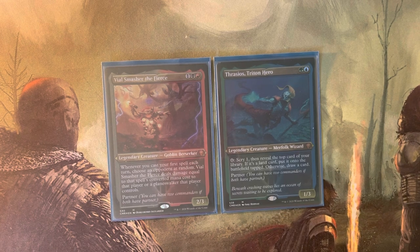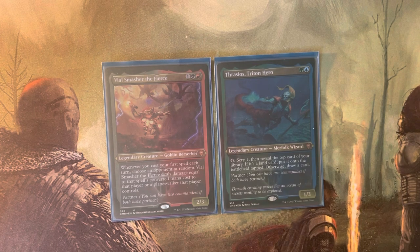Vial Smasher, on its surface, does damage equal to the first spell you cast each turn, making it a very mana-hungry deck — it asks you to cast large spells to get the most out of its effect. And if you're casting large spells, you need lots of mana. Thrasios also asks you to produce a lot of mana. The more mana you produce, the better both commanders are. So they work very handily — they ask for the exact same thing: give me a lot of mana, and we'll get you the rest of the way there.